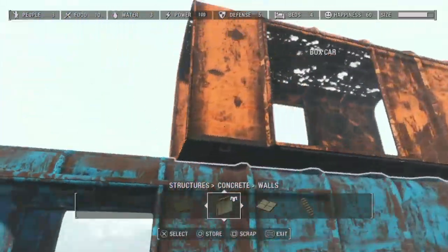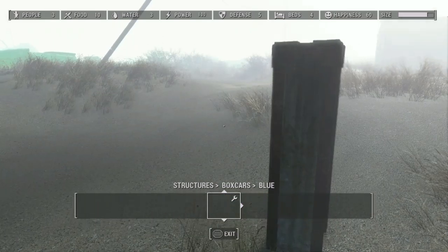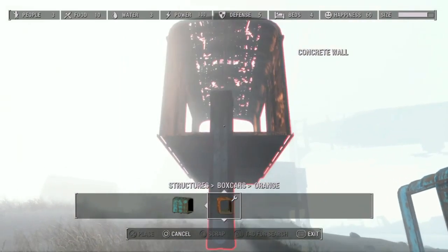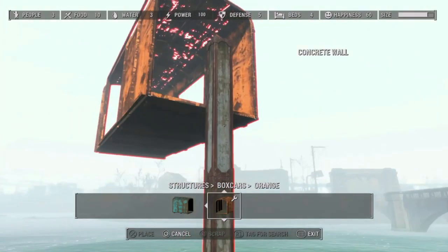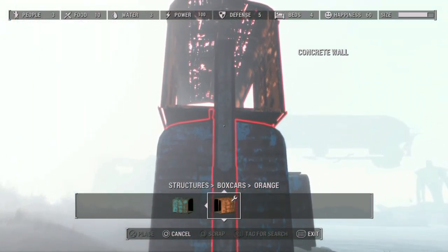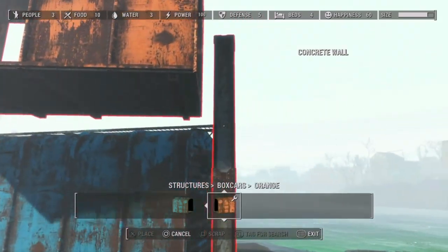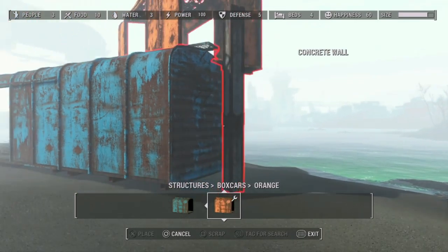Hey guys, it's Lois and we are back with a new build. This is a kind of strange creation. I was looking up pictures of real life houses trying to find some new ideas for stores, and I saw this really cool crater house — it was made out of box crates stacked on top of each other, all kind of connected. I thought it was a pretty easy design to do, so I made this design.